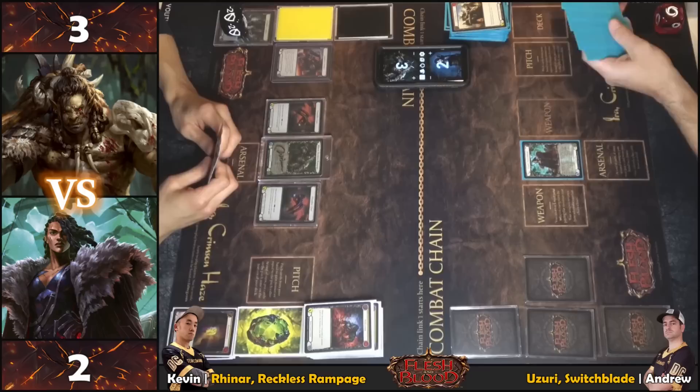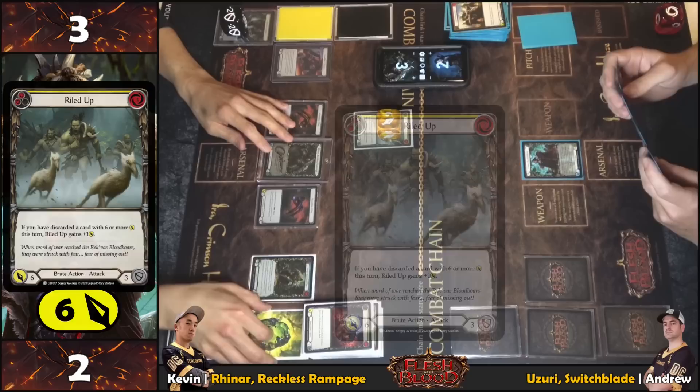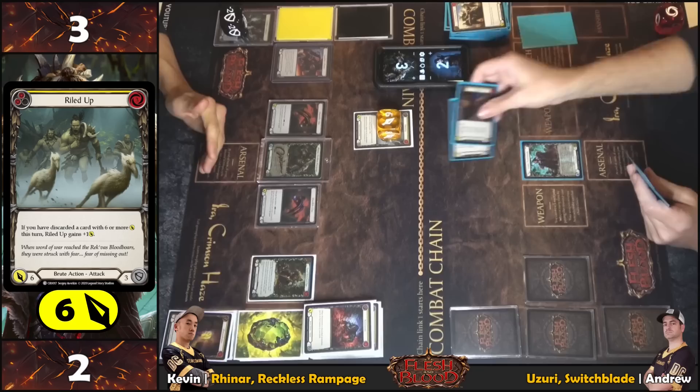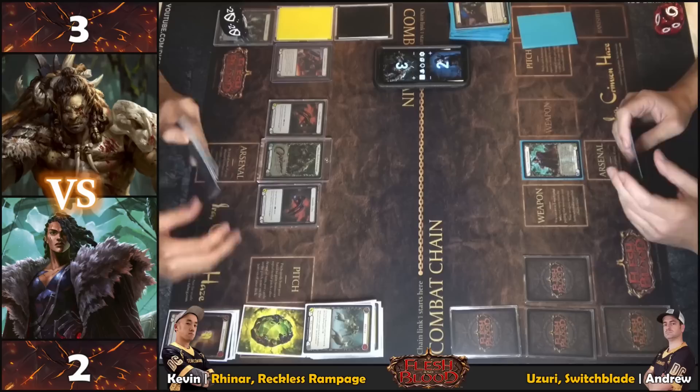Checking — Reckless. Blocking six. Looks good. Down to one card in deck, ready for the final exchanges. No tricks coming in for six.